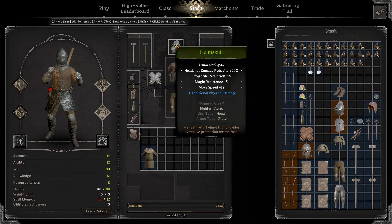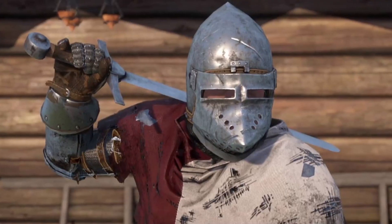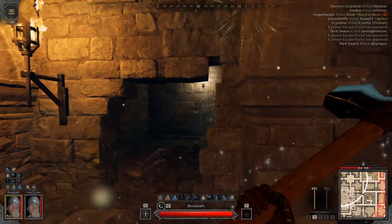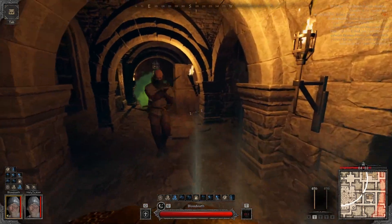Put on a Hound Skull and some Templar armor or the Regal Gambeson for that sacred drip. I used the Warhammer mainly for this build, but the Morningstar and Heater Shield or Round Shield is another great option.